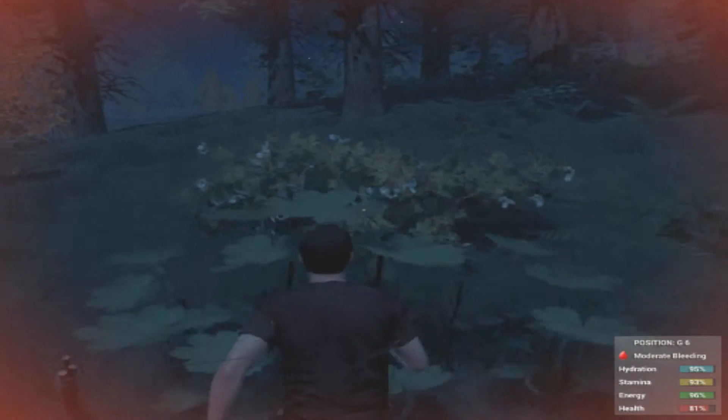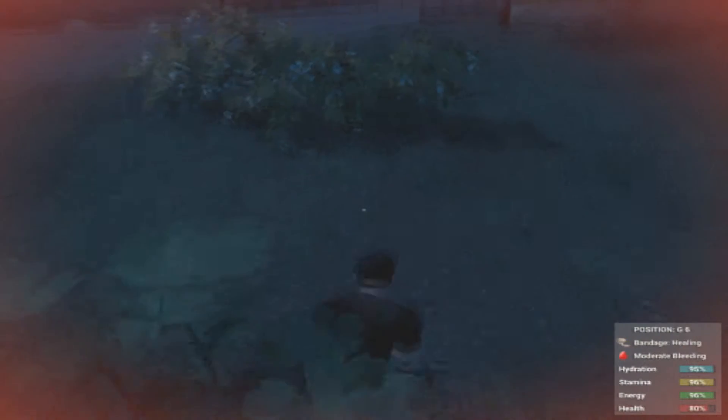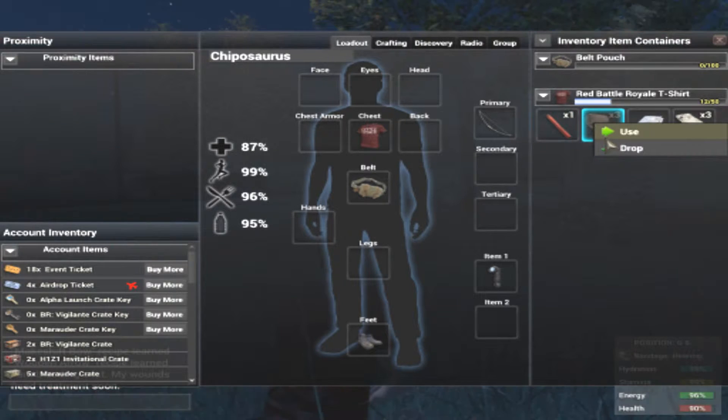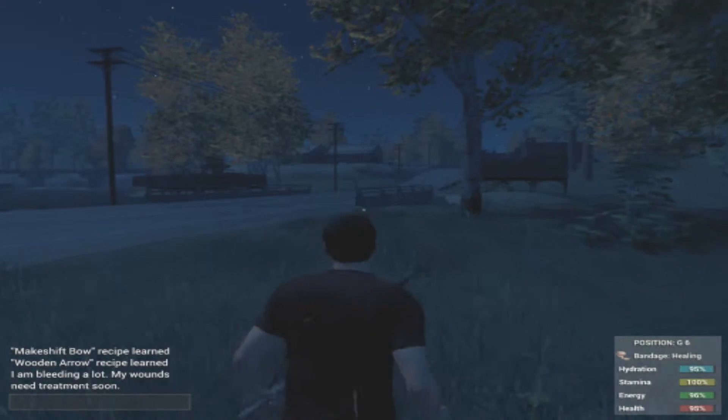I'm going to crouch in this bush real quick and use the gauze. Back to the dam run. Oh god, I'm still bleeding. Use it. Still bleeding? Oh no, I'm not. Damn, I just wasted that gauze. Oh well, whatever.